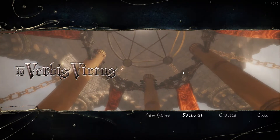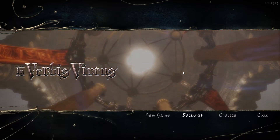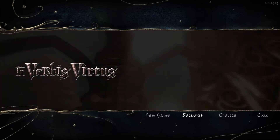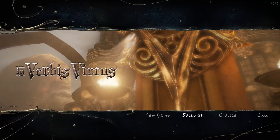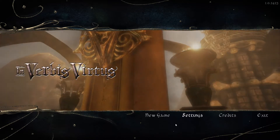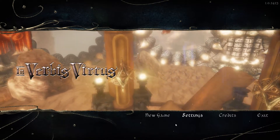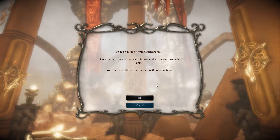What's up everybody, my name is Braskus and welcome to Inverbis Virtus. It is that wonderful time of year where the Steam summer sale kicks off and a whole bunch of stuff goes on sale. I get to pick things that look new and exciting and I can't wait to try them out — and this is one such game. The biggest draw to me is that you cast spells using a microphone. You are required to have a microphone to play, so I can't wait to see how well that works.